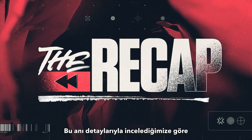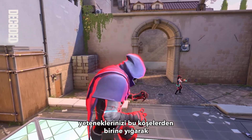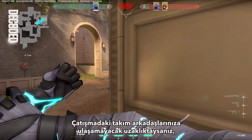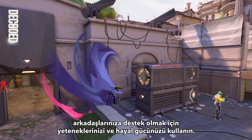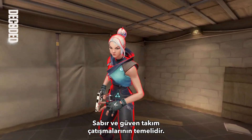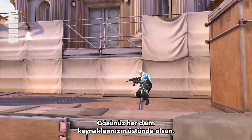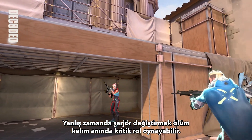Now that we've broken down the play, let's recap what we've learned. If you can't cover all angles of a site, try stacking some abilities on one of them to dissuade enemies from approaching from that side. If you're out of range to help support your teammates in a gunfight, try getting creative with your abilities to set them up for success. Patience and confidence are key in a teamfight — trust your gut on your positioning and don't take unnecessary peeks or risks. Always be mindful of your resources: a poorly timed reload could be life or death in a clutch situation.